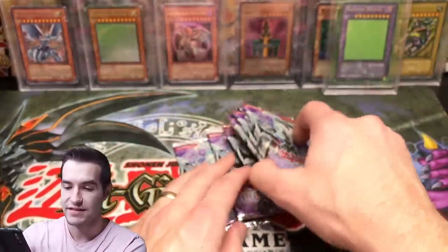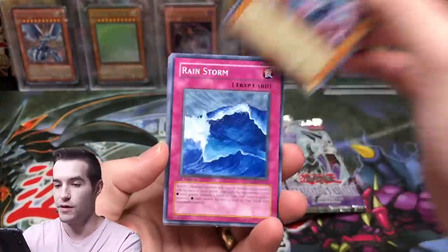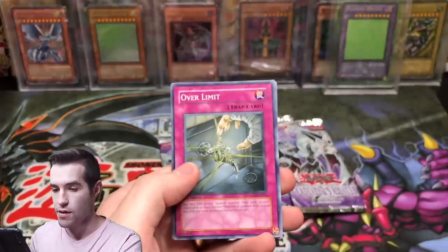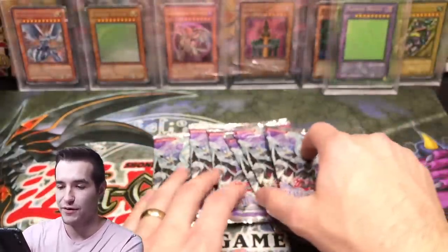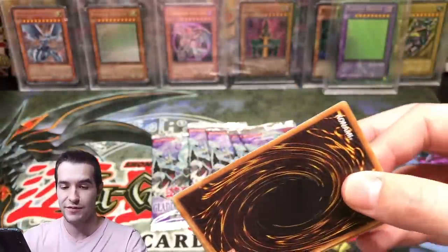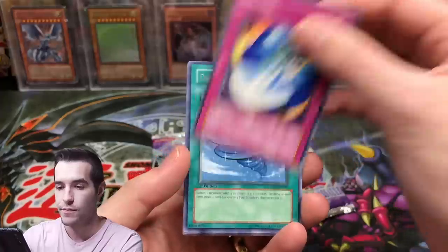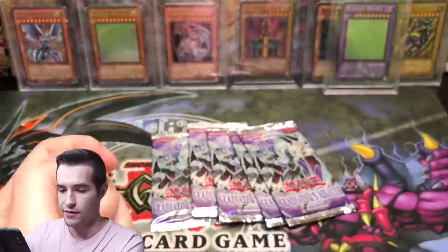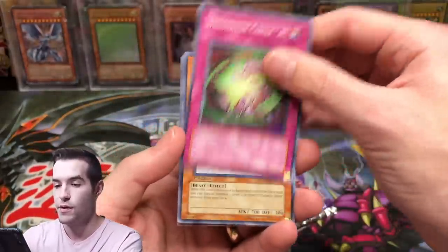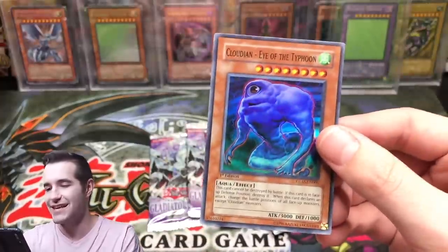Seven more packs — seven more chances at big boys. Rainstorm, Cell Incubator, Cloudian Ghost Fog, Goblin Black Ops, Over Limit — there was the Witch Doctor of Sparta. Down to the last six packs; we've opened 42 packs of Gladiator's Assault and pulled absolute fire. This has been an incredible, super good opening. We probably didn't make 1500 back but if we get decent grades, graded first edition Glass getting tens could be worth a couple hundred each, maybe a few hundred. Test Ape, five more packs. Magical Reflex Line and another Eye of the Typhoon — pulled a playset of that, one being an ultimate.